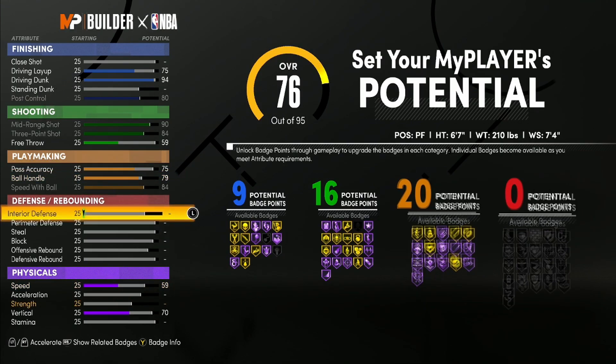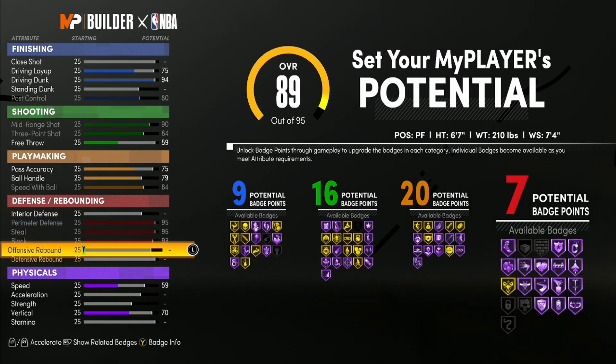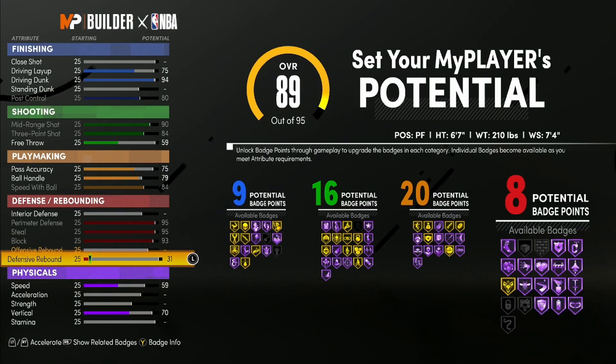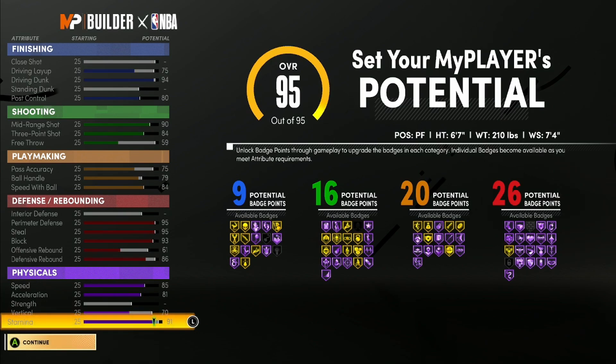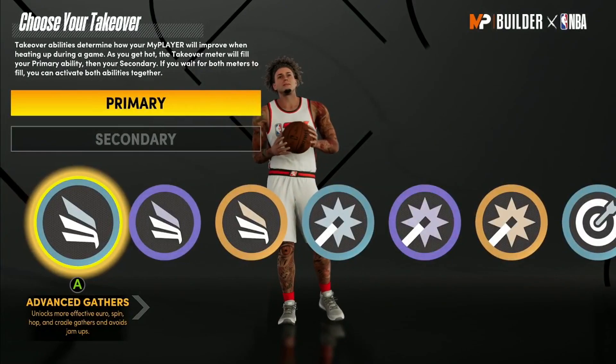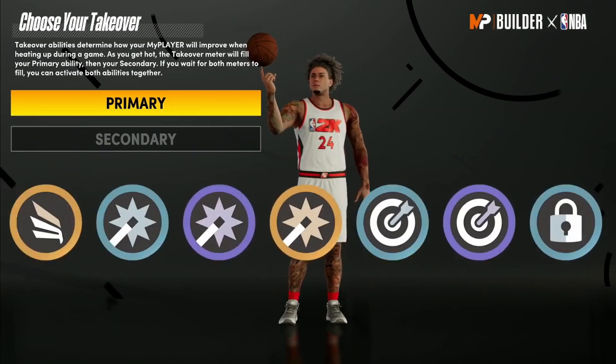Put ball handle up to 79, max the speed, and put this up to a 75 — so you have 20 in playmaking. For defense, max out steal, block — this build is filthy — and put this up to 86. The offensive rebound will follow. At 86 you have 26 in defense. Max stamina and put it to 91. So the totals are 9, 16, 20, and 26 on this build.